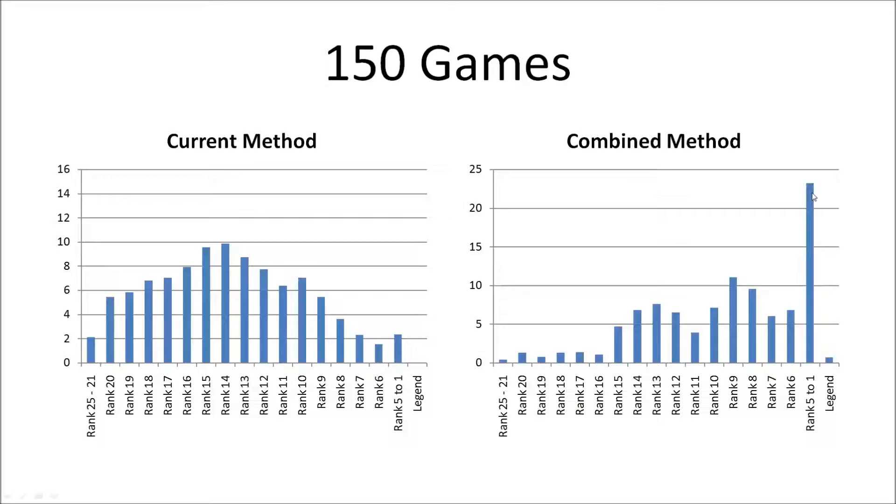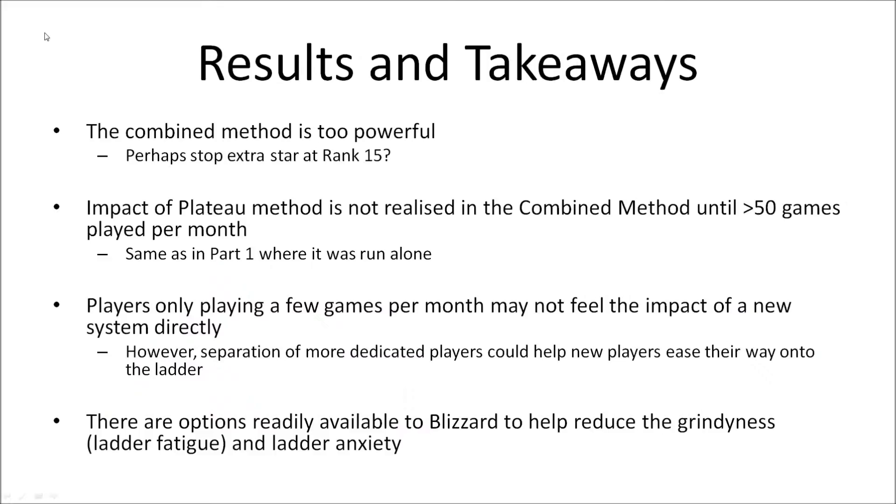At 150 games with the combined method, we see an absolutely absurd result — over 20% of players are at rank 5 or above and nearly everyone is above rank 15. I don't think this is something Blizzard would ever want to do. Maybe in 50 years when they're shutting down the servers they'd give everyone legend rank, but right now this is simply not a viable option. The first major takeaway is that the combined method is simply too powerful as currently presented.